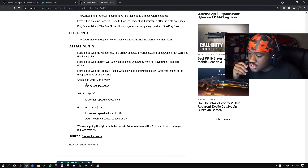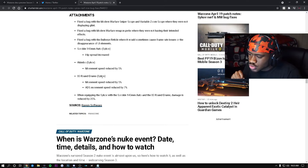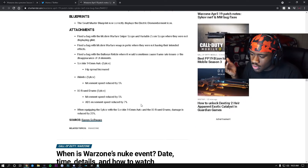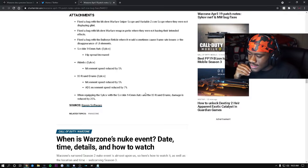Now here's what we're really here for — the Sykov nerf. The hip spread was increased for the Akimbo Sykov. Movement speed was reduced by 5% for the Akimbo configuration. For the 80-round drum, movement speed was also reduced by 5%, and the 80-round drum movement speed was further reduced by 7%. When equipping the Sykov with the 140mm auto barrel and the 80-round drum, damage was reduced by 25% — that's actually pretty significant. I'm going to try to put out a video with it to see how it feels and whether it's still broken.